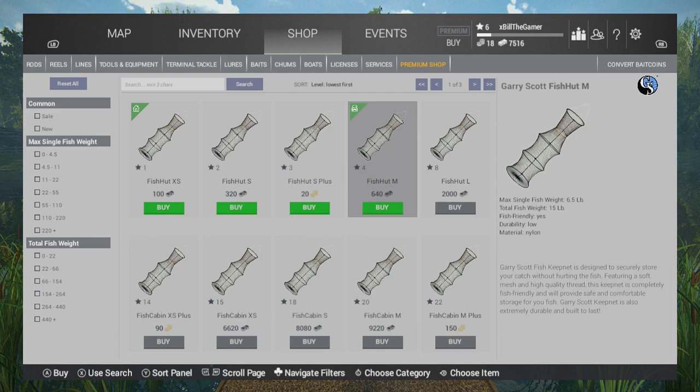I've got the fish hut medium which allows me to take a single fish weigh-in up to a maximum of six and a half pound, total fish weight 15 pound. With the average typical spotted bass we can probably carry about 10, and they're worth around 85 bucks each. So that's going to be 850 bucks per net, and that means your time pays for the license by four.